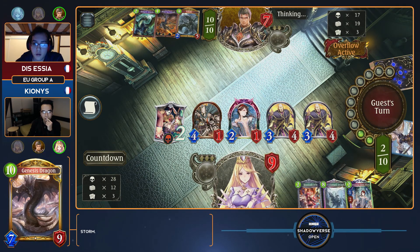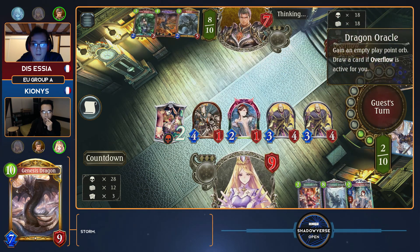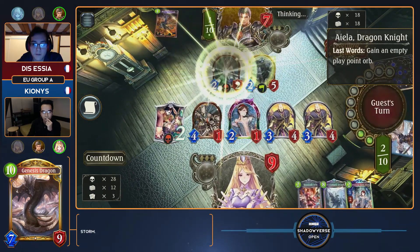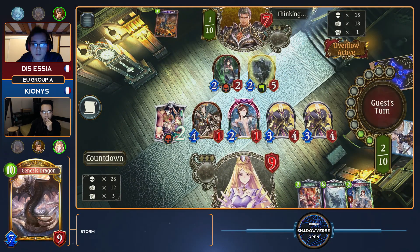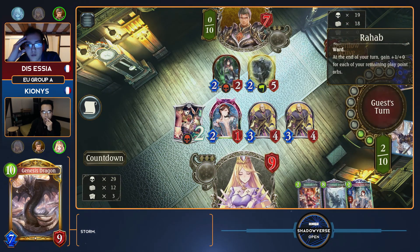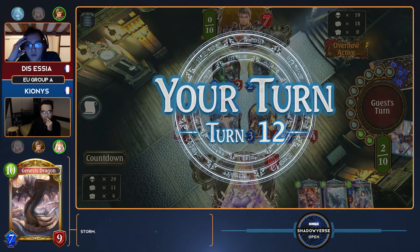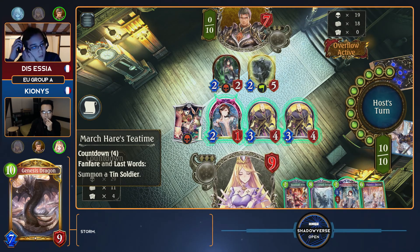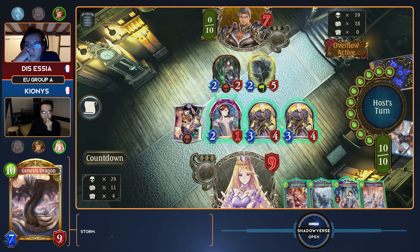I'm actually starting to notice Essia might not actually be in as good a position as I thought. I was writing off how much advantage he got after popping his combo, but if he continues to only draw small pieces like this — the Rahab's going to be enough to stop for now, but it's not going to make up the amount of advantage that Kionis has here. Essia really just needs to draw a control card to come back into this game. If he doesn't, he's just going to get overwhelmed by these followers.